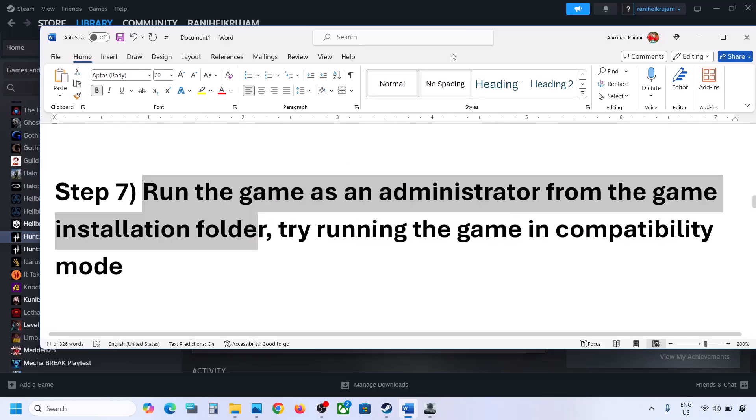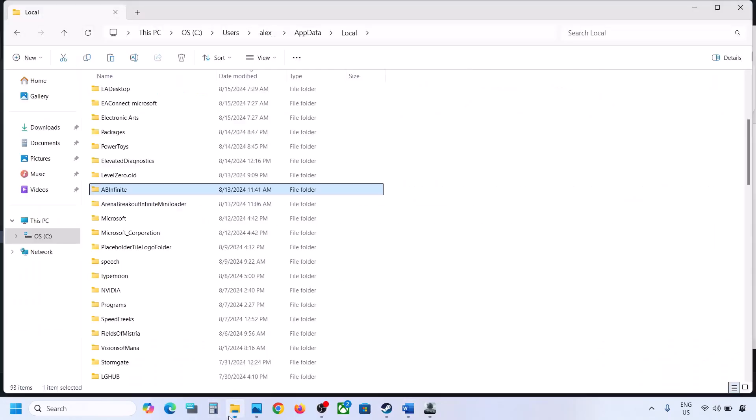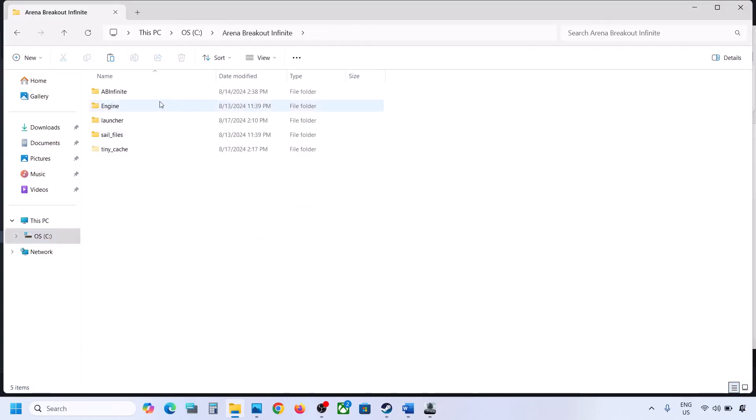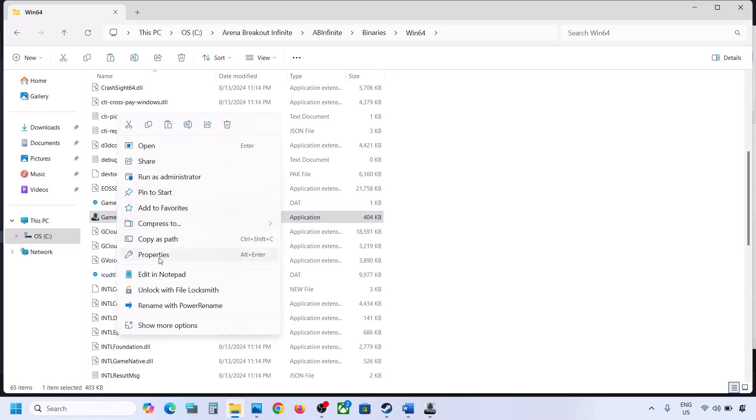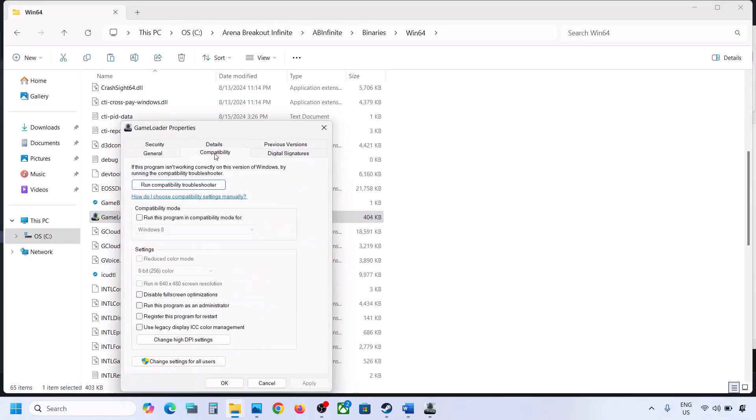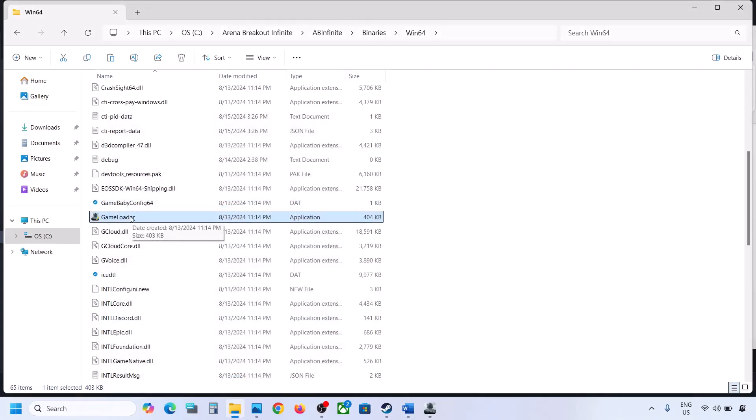The next step is to run the game as administrator from the game installation folder. Go to the installation folder, open Bioshock Infinite, Binaries, Win64, and find the game EXE file. Right-click it, select Properties, go to the Compatibility tab, and check the box that says Run This Program As An Administrator. Click Apply, then OK, and double-click to launch the game.